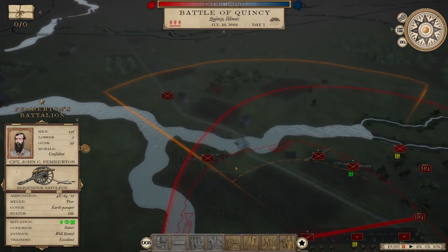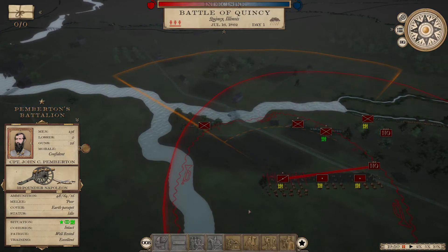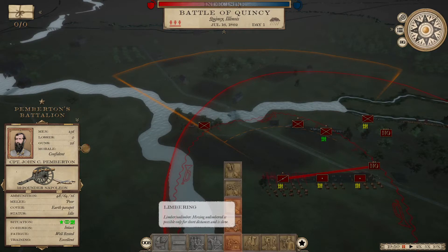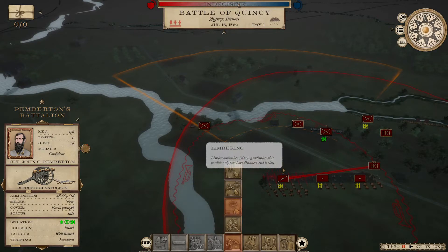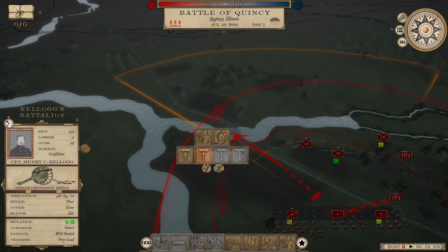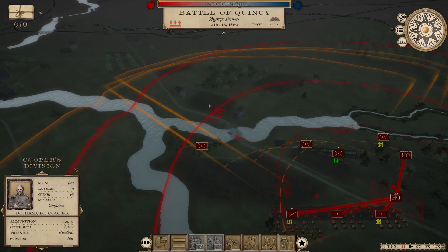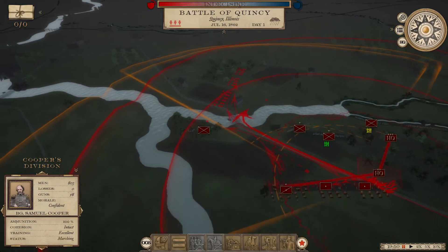If you're finding your guns aren't firing, it's because you've got to place them more carefully and make sure there isn't friendly infantry in the way. You can give them different orders — you can limber them up if you want, or just order them moved. We'll order that battery over there, and actually why don't we move the entire artillery division.